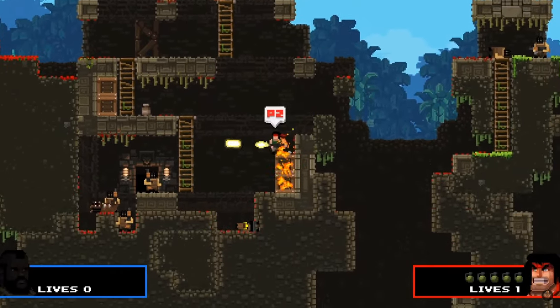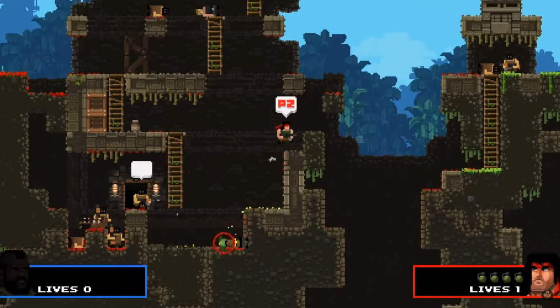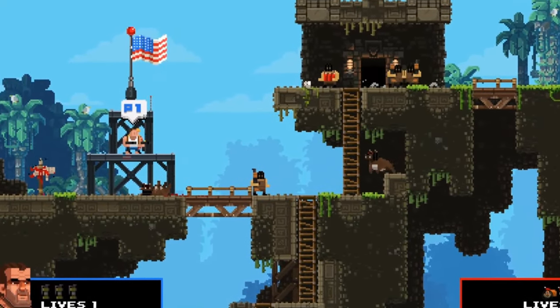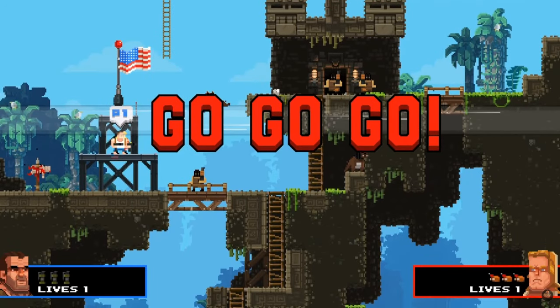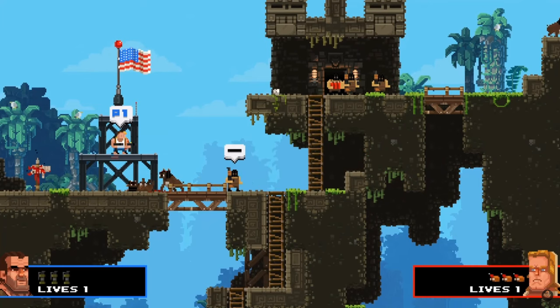Difficult, frustrating, nail-bitingly tough bosses and levels. Insta-kills everywhere — one-bullet death. Nothing has prepared me for a dog to throw itself off a platform and die, then one of the other dogs noticing the corpse and going in and chowing down. That's not even us getting involved — that's just the game doing it on its own. That's some crazy stuff.